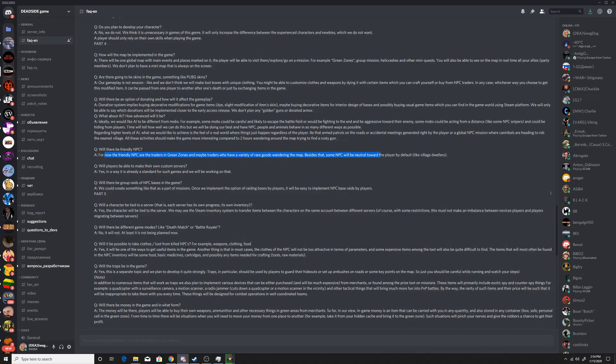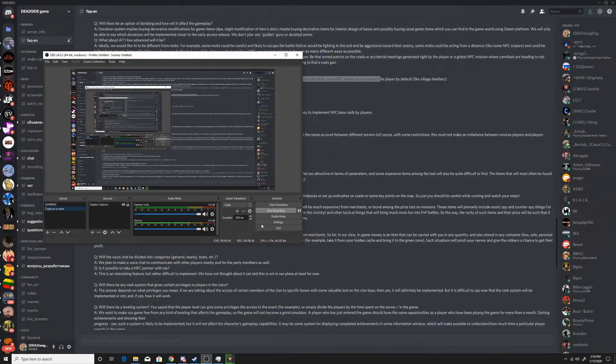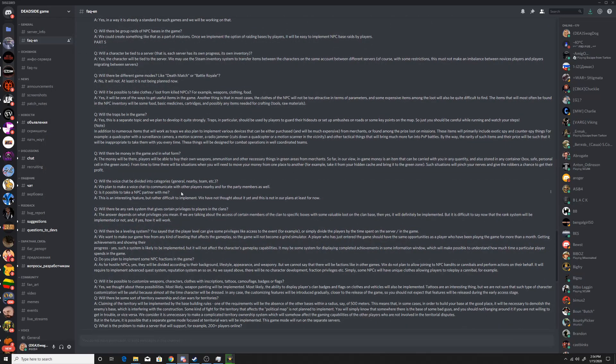It will be possible to take clothes and loot from killed NPCs — weapons, clothing, food. Yes, there will be traps in the game. Players will be able to buy weapons, ammunition, and other necessary things in green areas from merchants. In-game money is an item that can be carried with you, also stored in any container, box, safe, or personal cell in the green zone. From time to time there will be situations where you need to move money from one place to another, like taking it from a hidden cache to the green zone, which could be very risky. As for clan rank systems, access to certain clan storage with valuable loot on the clan base would definitely be implemented.